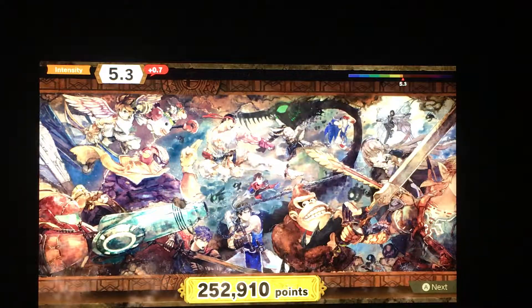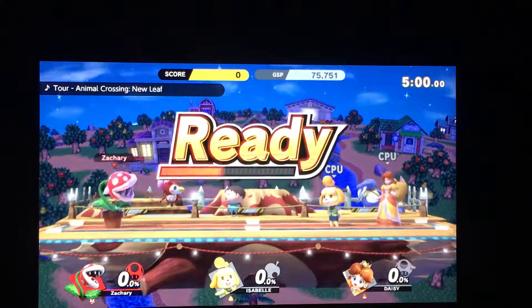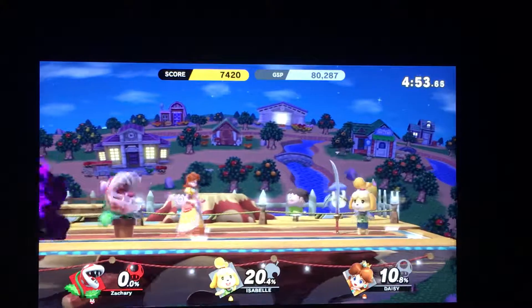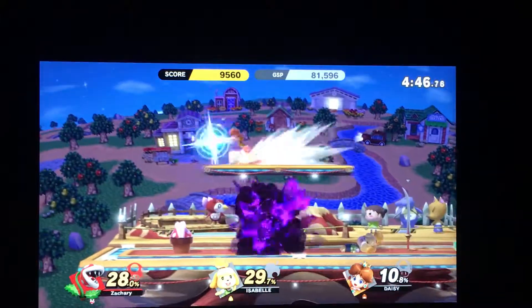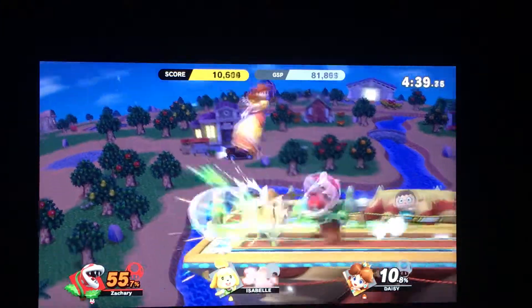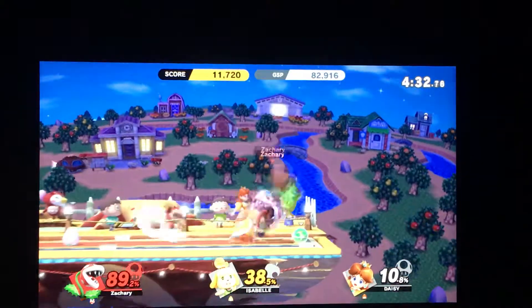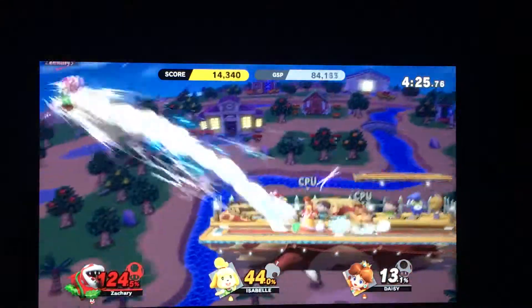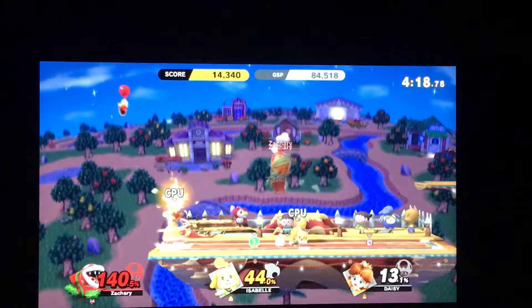That was also a nice play. We're at 5.3 and doing round five with Isabelle and Daisy. I should really try Piranha Plant out and train — I'm really sucking at the down B move. Oh, healing sprout — come on, I need to heal! Yes! You wanna go? Don't you? I almost got blown off the map. Darn you, Isabelle!